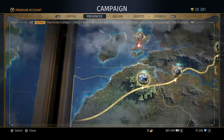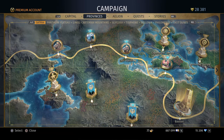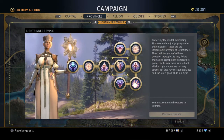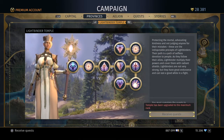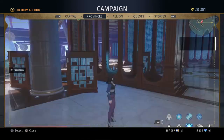If I quickly show you, my class temple is in the first province, which is here. Obviously I've done them all, but you literally select the next ability, go to receive quests — I can't do it because I've already done it. Complete the quest, then repeat until you've done all of them.